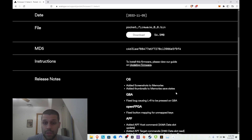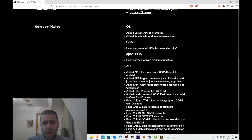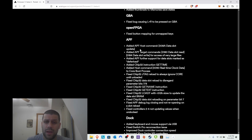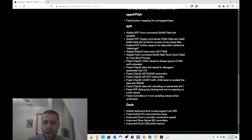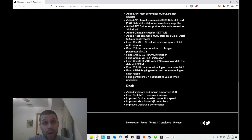They also added thumbnails to the memories for the save states — also pretty cool. I'll be bringing some GBA games, Game Boy games, and Game Boy Color games to check out how the memories work and how it looks. They fixed button mapping for unmapped keys, which is a good fix for open FPGA — you'll see this on GBA cores or any cores that didn't have unmapped keys. There's also an APF fix, added APF host command and APF target command, and added a chip-32 instruction get-time.